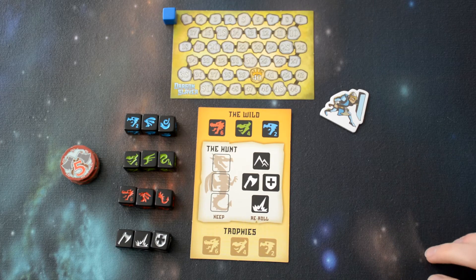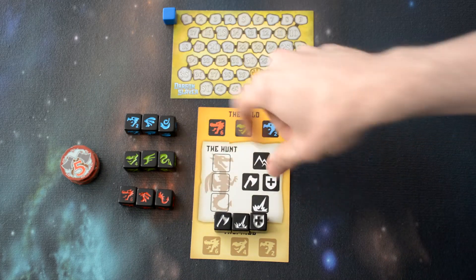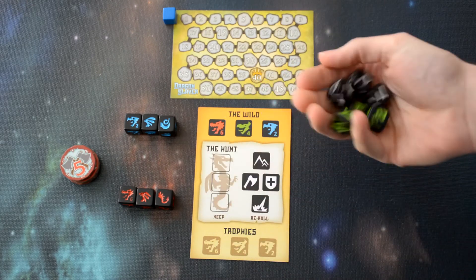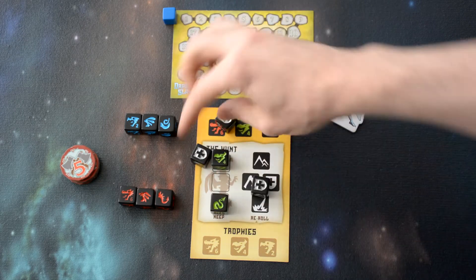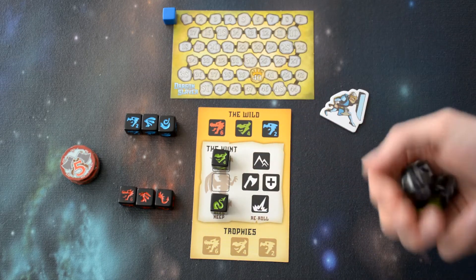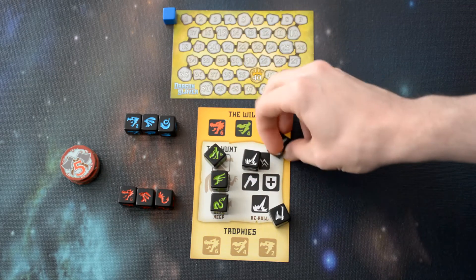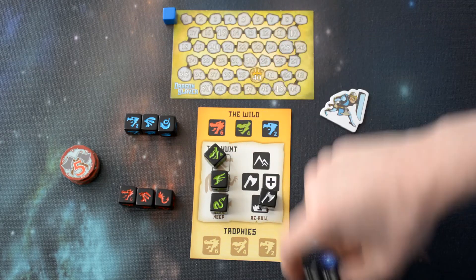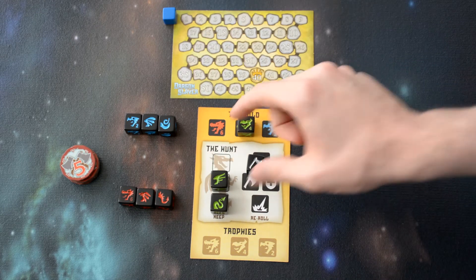Alright, let's go ahead and take a look at a player turn. So we'll grab the three warrior dice and then you'll choose one dragon to go after. So let's go after the green dragon and make your initial roll. We found his head and tail. He has not made any attacks against us, so we will continue to look for his wings. And we have found them. But we are going to take two damage from the flames, so we'll lose two warrior dice. But we do have an axe to go ahead and kill the dragon with. So we have defeated that dragon.